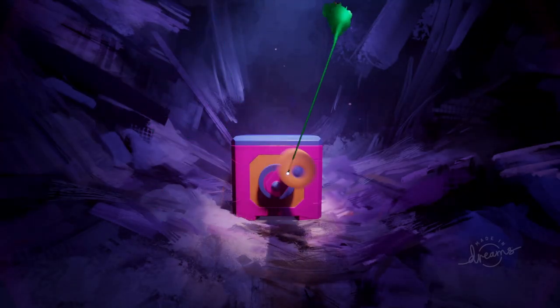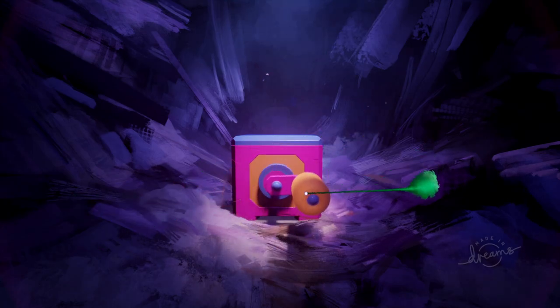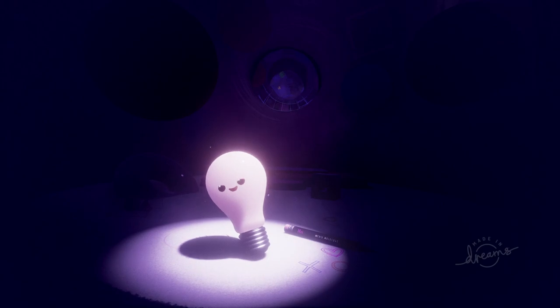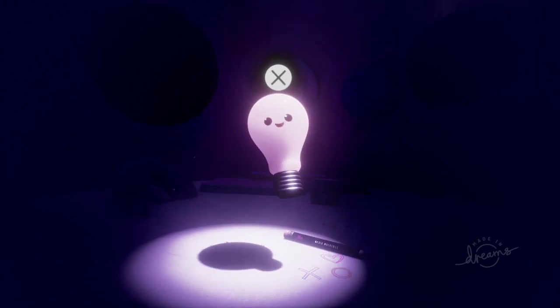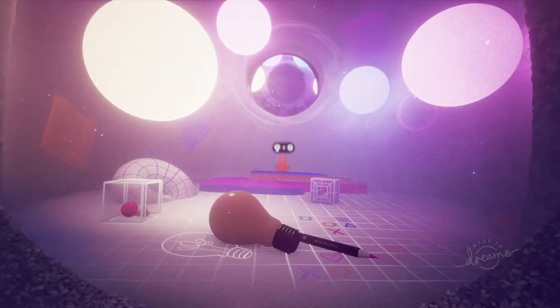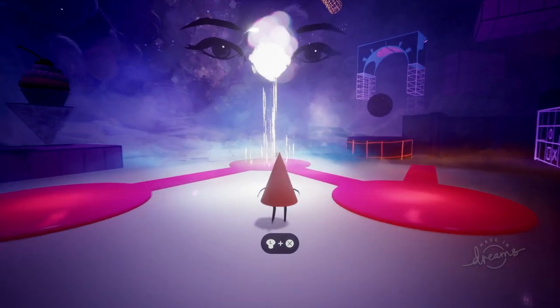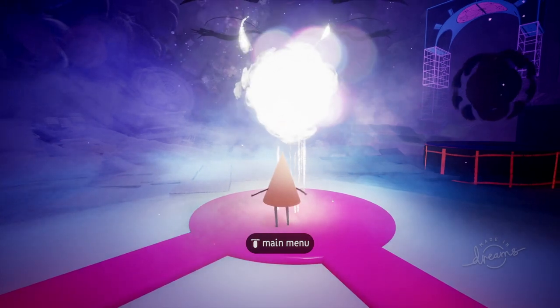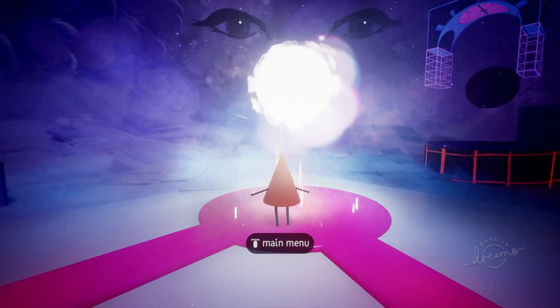You can see on screen that you use the Imp to target things and then press and hold R2 to move them. You can also press R2 on items that you can possess — for example, this light and characters like Connie over here, the character that will be your first. Once you possess the character you can move them around using the left analogue stick.